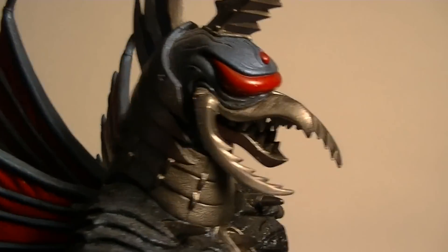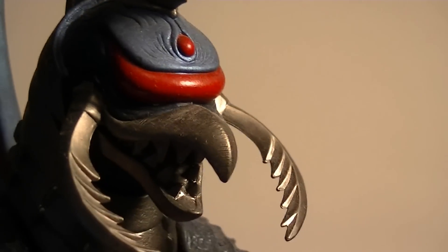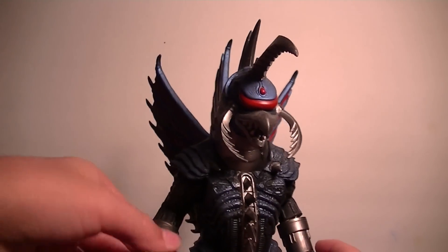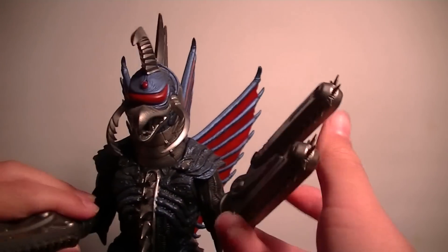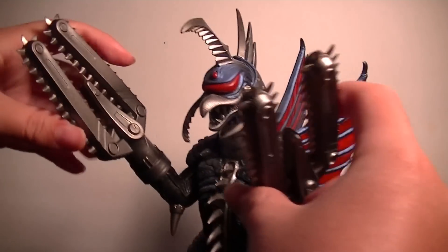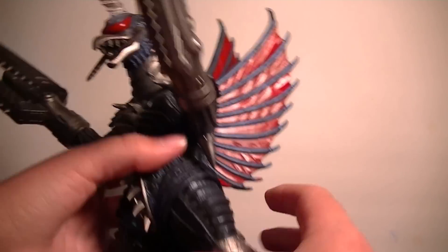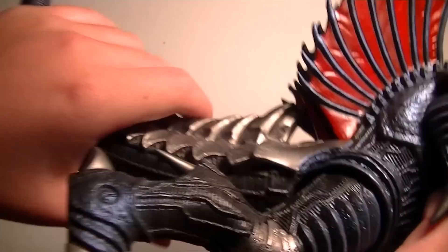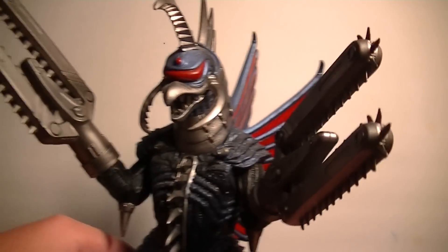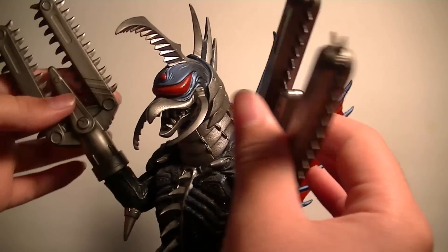There are only about three colors on this figure, so not really much going on for the paint job. For articulation — you don't have any on the head, but both arms move 360 degrees. You can move the chainsaws — it looks really awesome. You can move both legs, and the tail doesn't really move. So that's six points of articulation total.